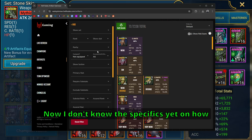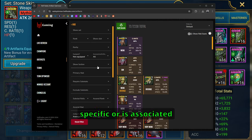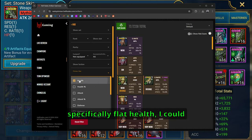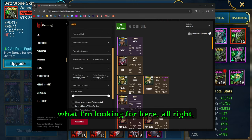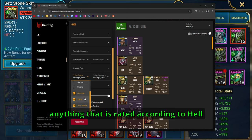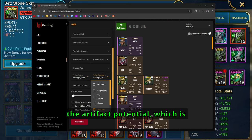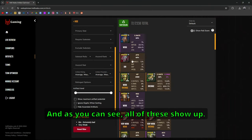I don't know all the specifics yet on how this works, but I can look for gear associated with a specific faction, or find gear with a specific primary stat like flat health. What I'm really looking for here is anything rated by Hellhades as average, weak, very weak, or straight to the bin. At the same time, I want to find pieces that also have the potential — the artifact potential — to become average, weak, very weak, or just straight bin.